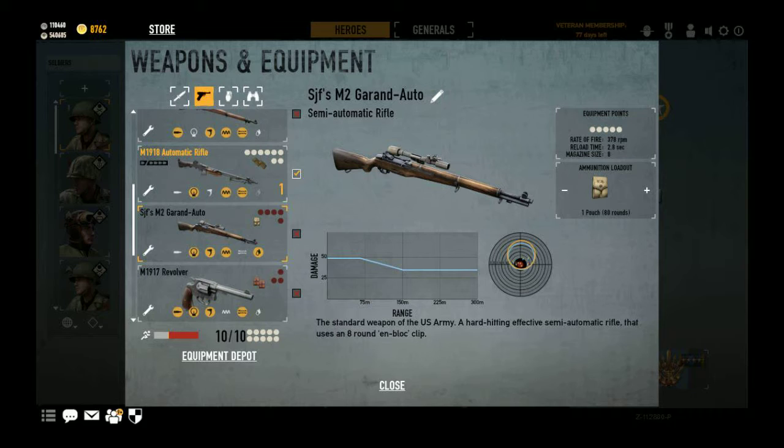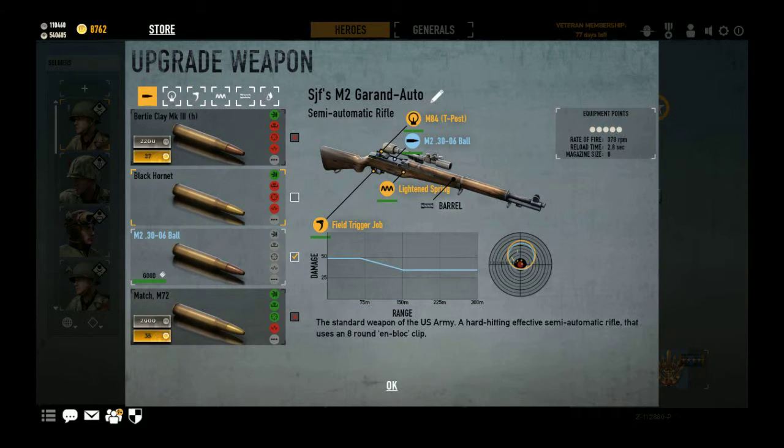Since it only has eight rounds in the magazine, fast reload gold is pretty necessary with this, because you're not trying to snipe — this is an assault Garand, 100%. However, if you're feeling really adventurous, you can use the Bernie Clay's Mark III rounds, and those will two-shot gold heavyset up to about 50 yards. But it also increases the stability vastly, so you'll be struggling to put shots on target, especially with that fast a fire rate.